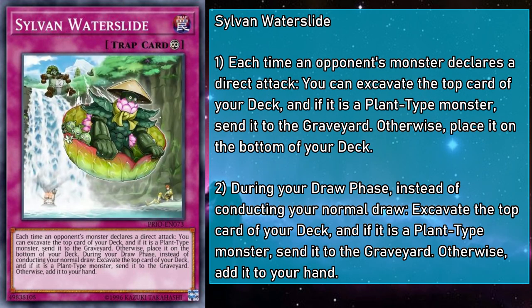Our last card is Sylvan Waterslide, a continuous trap that mulches the top card of your deck every time your opponent declares a direct attack, as well as replacing your normal draw with a mulch — though if it's not a plant, it just gets added to your hand, so it's still kind of like drawing. This one just doesn't do it for me. You could get lucky and mulch a Marsha Leaf in response to a direct attack to stop it, but most every other effect is going to be some kind of setup that won't save you. Even if this was a continuous spell, I'd still have a hard time recommending it, especially with the blatant safety violations going on here. Look at this boat — they're going on a River Rapids ride, and that thing doesn't have a single seatbelt. Think of the Peacekeepers!